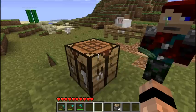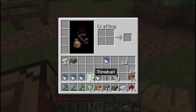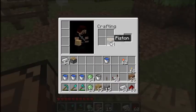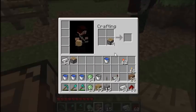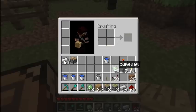Toby has shown me that if you take pistons and place them in a crafting bench, then place slime on top, you get sticky pistons. We'll create two of these and keep two regular pistons separately, and we'll show you what to do with those in a minute.